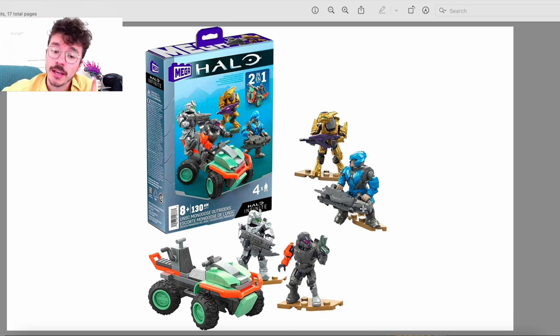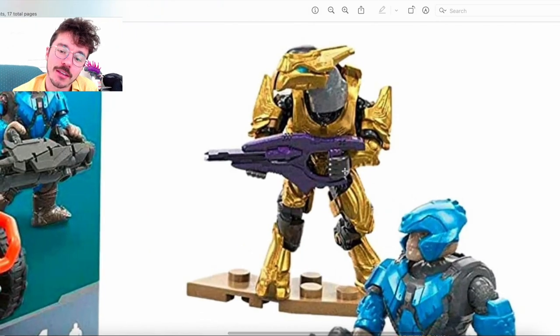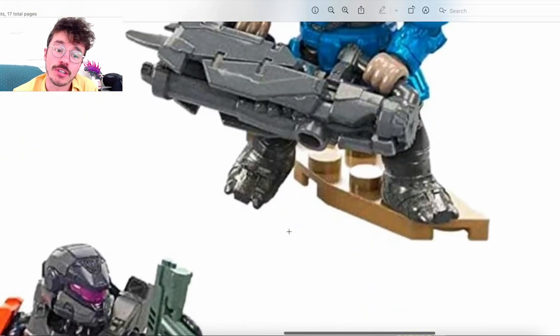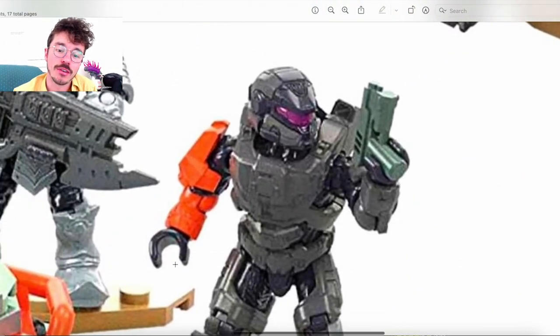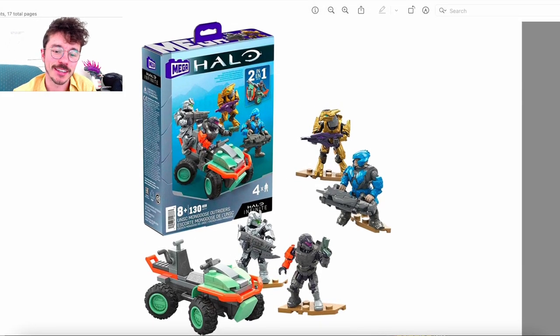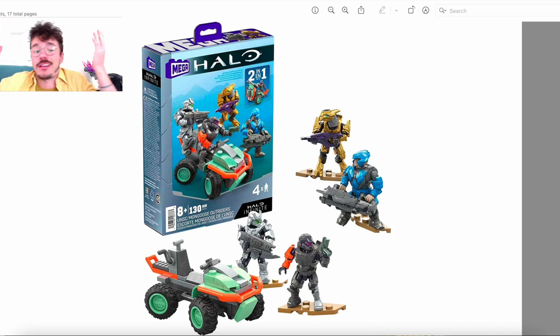The only thing I'll say is every figure here is exceptional. With the Ghosts of Requiem, the grunt was so-so, but the two Marines were exceptional, as was Gekal Haar. This might take the cake as the best one — the Gold Elite Ultra, the Brute with a Chieftain chestplate, and that Anubis with the Scorpion Punch are amazing. The UNSC Mongoose Outriders is slated for spring of 2023, but it could apparently come out anytime now.